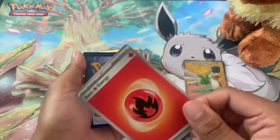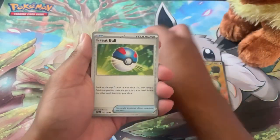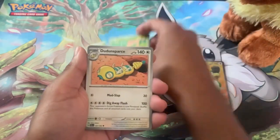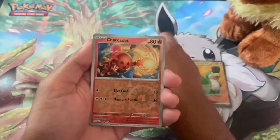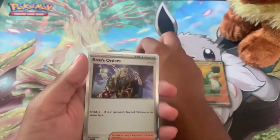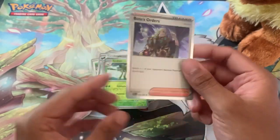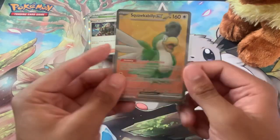Here we go — Girafarig, Beret, Tropius, Paradox Ball, Happiny, Dunsparce, the Annihilape core of the night. Reverse holo Charjabug, reverse holo Spidops, and we are ending on another Boss's Orders. Wow, so this Squawkabilly is our only hit from the packs.